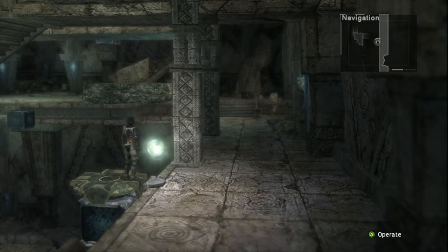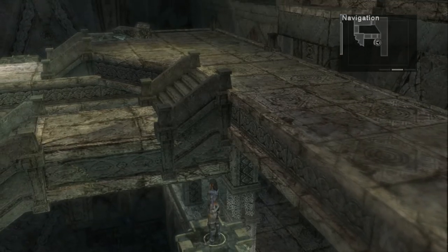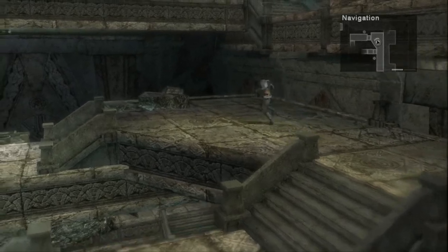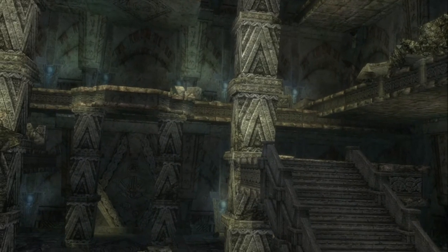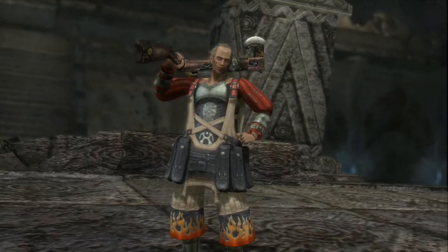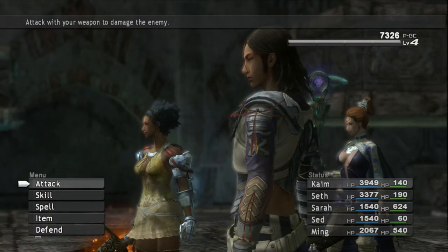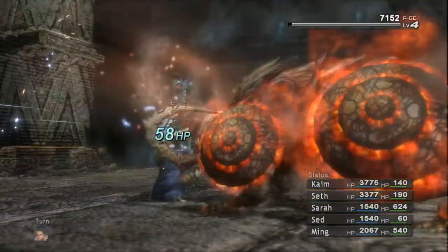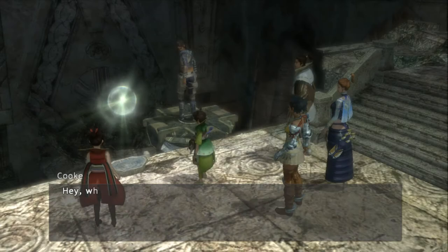Step on the platform and head over to the glowing orb and press A to operate it. This will lift you up to the second level of the ruins. Head to the north. We're already at an extremely high level so we don't really have to worry about the battles here. Head along the north path to find another platform.